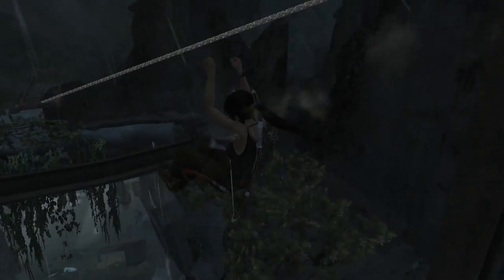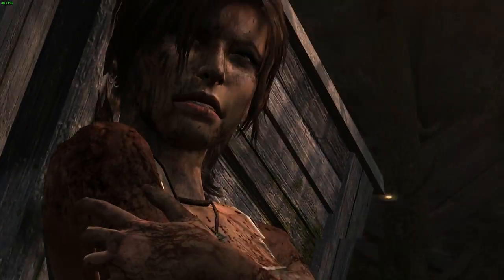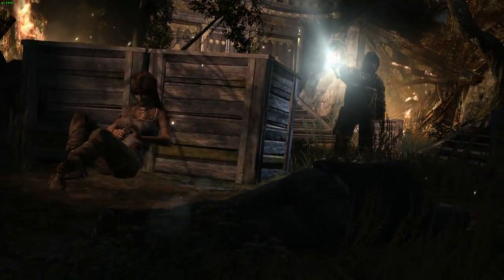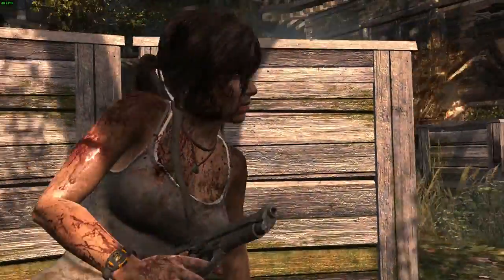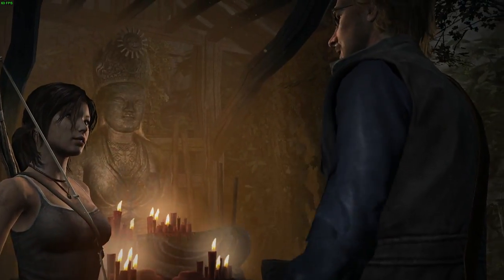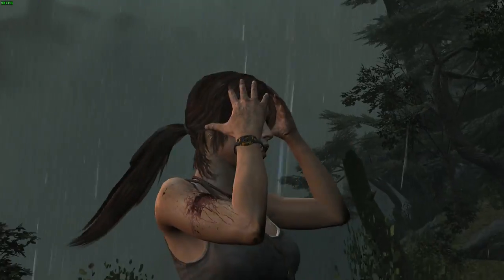Tomb Raider is played from a third-person perspective, which lends to a more realized character of Lara Croft, and her story is a compelling one. Croft feels like a three-dimensional character, with a strong sense of self and purpose. She never feels incompetent or needing assistance. She has a sense of agency that many female characters in games lack, and I appreciate that. While Lara feels like a fully realized character, her companions are paper thin, and many of the emotional scenes with other characters fall flat. But when Lara is by herself, there's an emotional impact that is palpable.